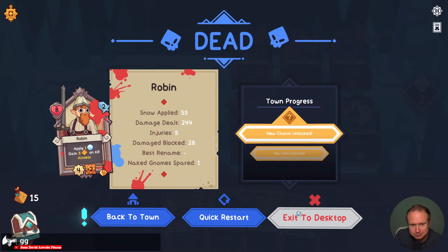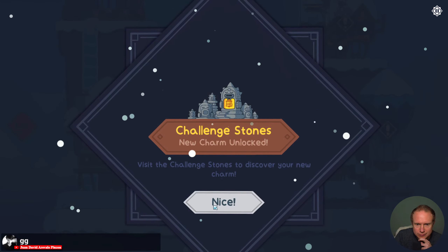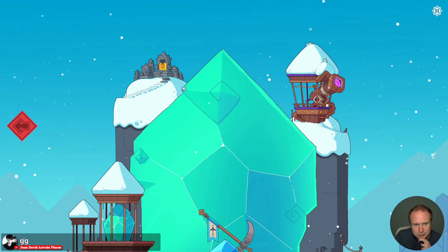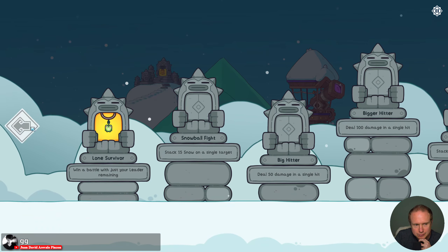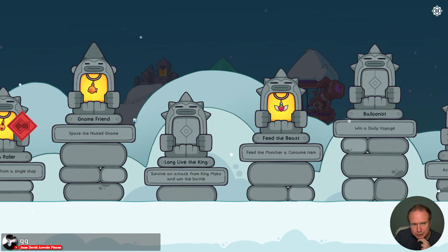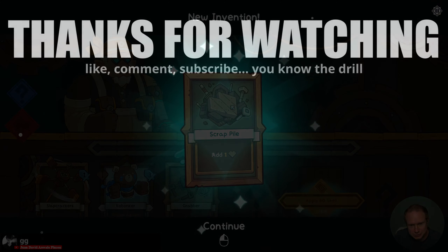Yeah, well — we drew some cards that we did not fully understand and they did not work the way we expected, unfortunately. That's the price of doing business sometimes. We did spare the naked gnome. We got Challenge Stone and Inventor's Hut. So this has got to be the gnome charm presumably — Gnome Friend: remove the charm limit. Oh, that's a cool one. I can see that doing some pretty broken stuff.